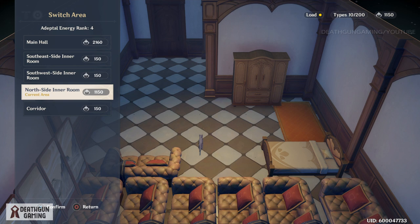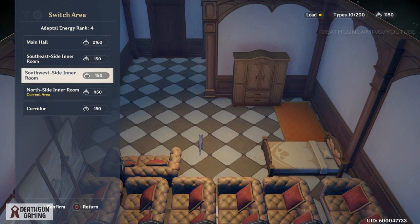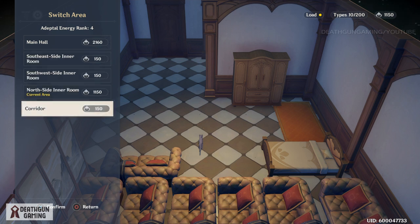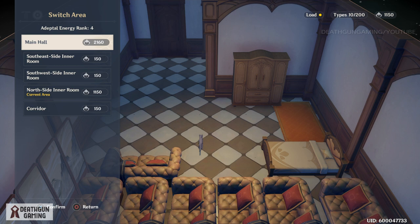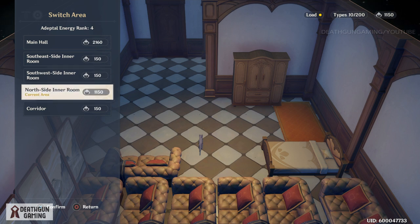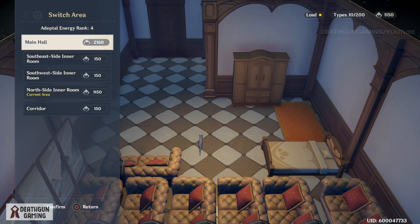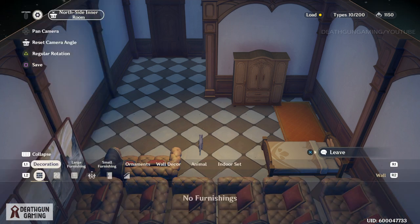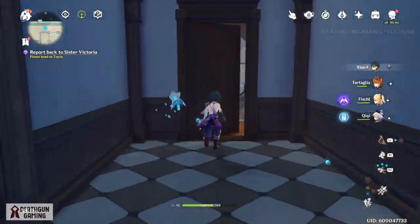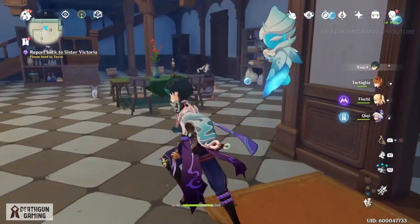What I want to show you about the building limit: this room I'm in right now has 1150 in its cost and load. But if you look at this room it has 150, this other room has 150, and this one has 150. This is the main room. That means you can make every one of these rooms just as full, so go into every room and fill it with items to get more points.